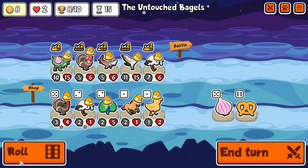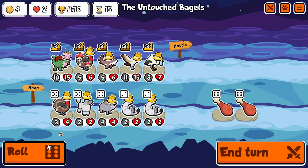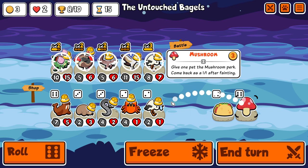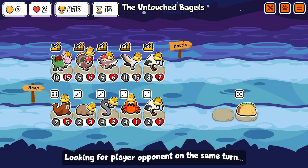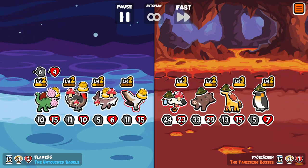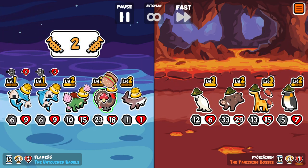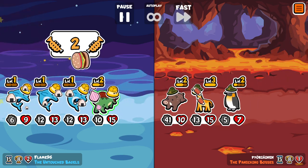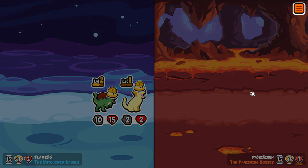So yeah, this combo is pretty simple and pretty strong for the weekly as well. If I manage to get a mushroom on the Sturgeon - which I thankfully do - it's going to result in 2 more summons, which means a lot more buffs from the Turkey as well as the Triceratops. I was hoping to get the Sturgeon up to level 3 but it's not looking possible. You can see the hopping back of the Triceratops once again resulting in a victory.